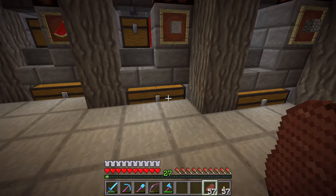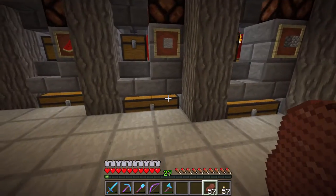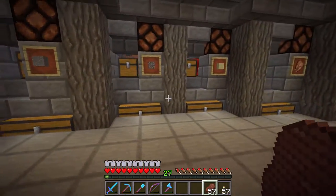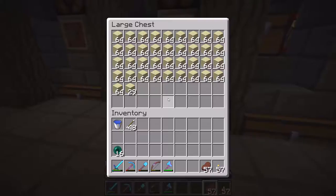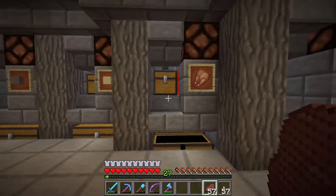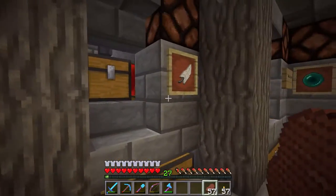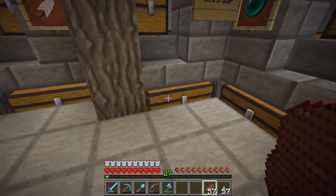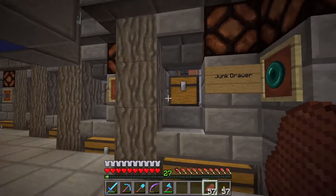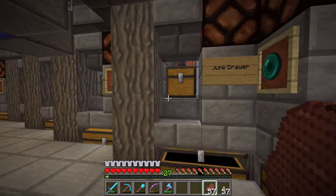I've done a lot of digging on this server and we've got a lot of the stone types. If you ever need smooth stone or cobble or any of this stuff, feel free to come grab it. We've even got some sand, not too much. There's an automatic chicken cooker up top producing tons of chicken that I don't really need. And then feathers. Anything that goes into the sorting system that doesn't match any of these items drops into the junk drawer.